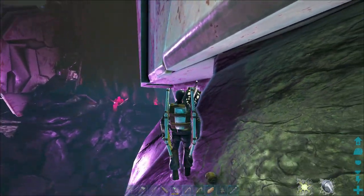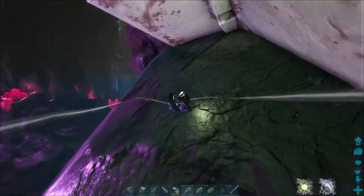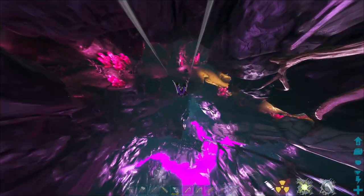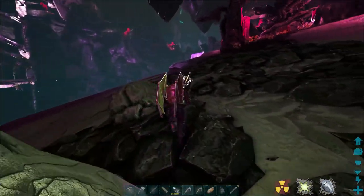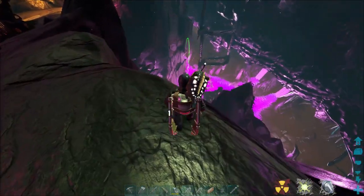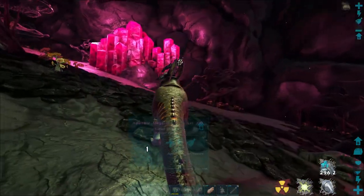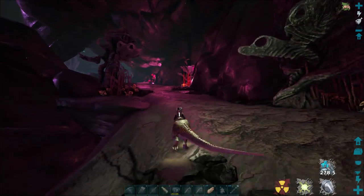I guess that kind of worked in our favor. Right over there should be the waterfall we came down on, but we need to figure out how to get out of here first. I kind of need to go down to go up. Well, we'll just take the ones we have and call it good - I don't want to run all the way back down there, it is such a long trek. Yeah, right up there is the bioluminescence zone, so we are almost back at the top. We just need to climb back up that cliff and then run up the ramp the whole way.